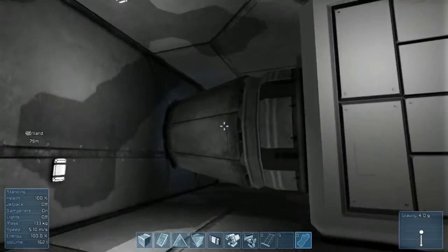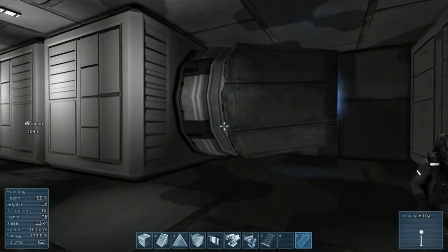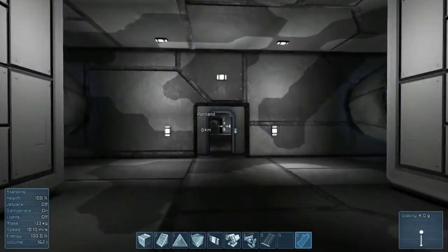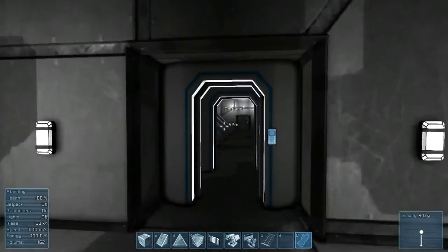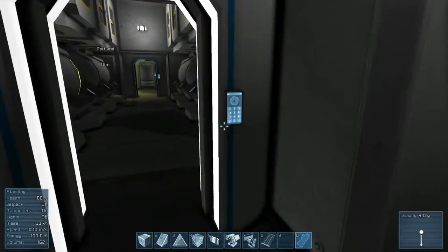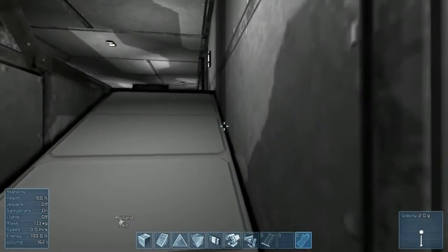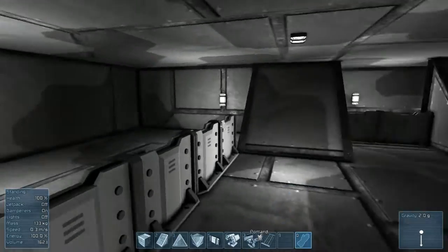Back here we have a Thor-type engine compartment. Is this a pancake Thor? No - it's two levels, so we're doing vertical pancaking. I pretty much took Dan's Thor design and tried to do something with it. You went horizontal with the scaling as opposed to vertical - it was a trick just because of the fact that this is a much smaller design than my other ships.